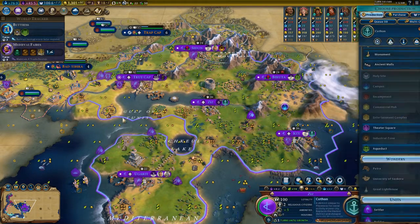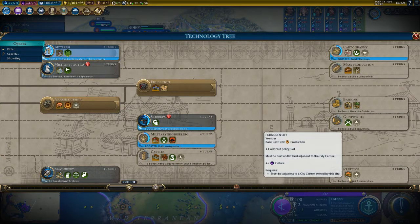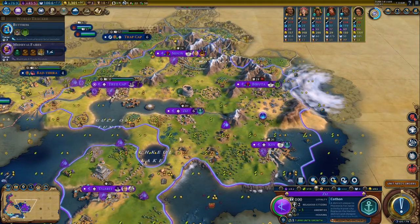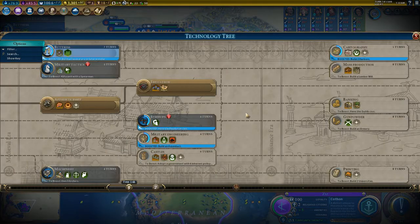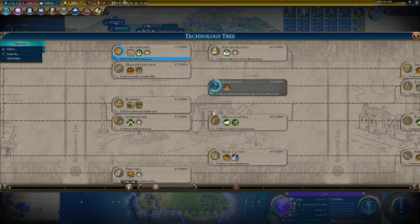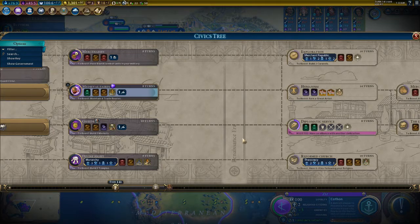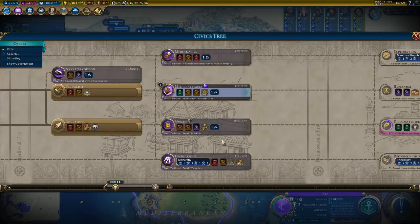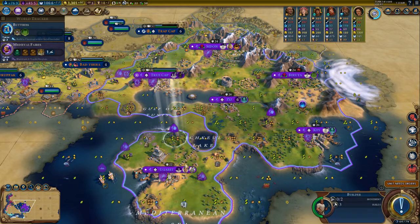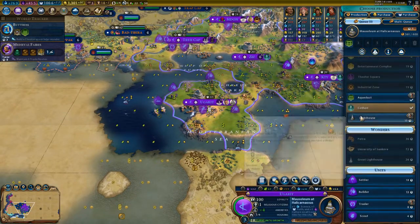In theory we don't need this — we could give this to this city if it wants to chop some. Is there a good wonder I could get that would help me? I mean I would love the Forbidden City, but I don't think I can get that with just two chops. No cultural wonders are available — the Taj Mahal is great but expensive, the other stuff is all gone. So we just chop stuff out I guess — the aqueduct and the lighthouse.